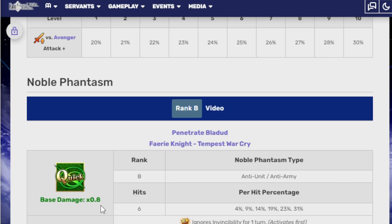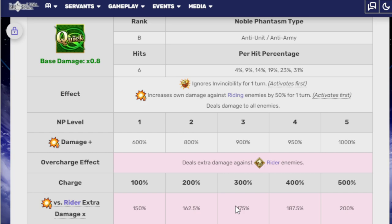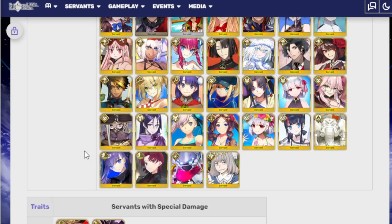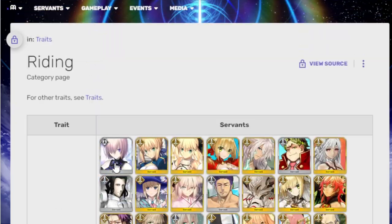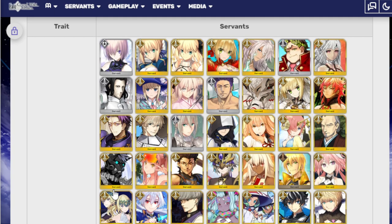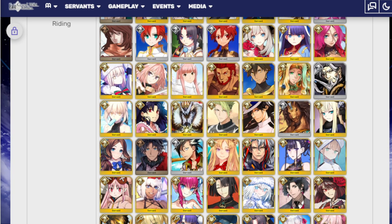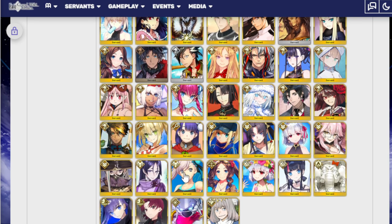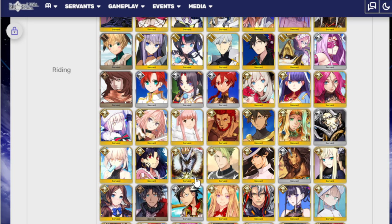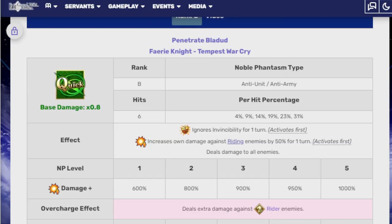On paper she should do well, especially against Riding enemies. She might deal a decent chunk of damage against Riders. Not against enemies because actually enemies don't have the Riding trait — it's literally just servants. And as you can see, a lot of servants have Riding. It's not only specifically Rider-class servants who have Riding — it's literally like Sabers, Archers, Lancers. I want to say there's even some Assassins. Nero has one but she's a Caster. Berserkers, Alter Egos, Foreigners, Moon Cancers. Literally every class has something. It's a very common trait to give to someone. Mash has it even, and she doesn't even ride a damn horse.